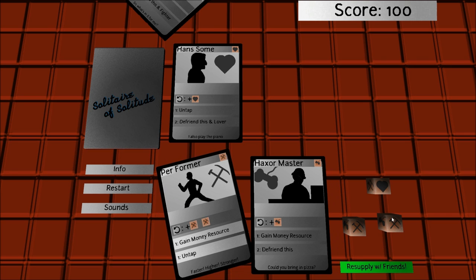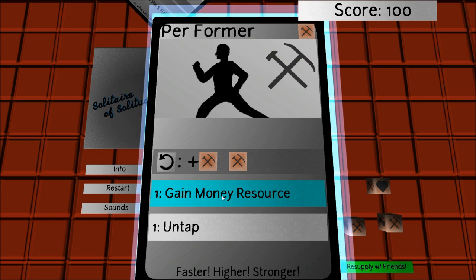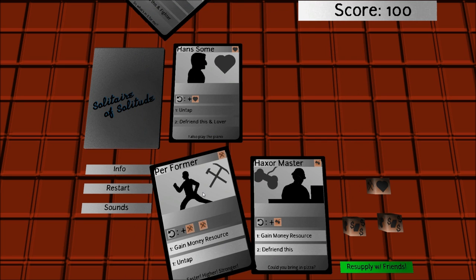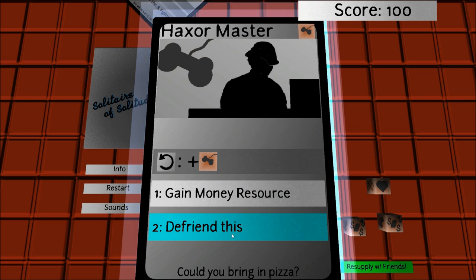Now we have 2 worker resources, which we can basically turn into money resource using the performance ability. It costs 1 worker resource to gain a money resource. And now we can pay for Hoxamaster's defriend ability.